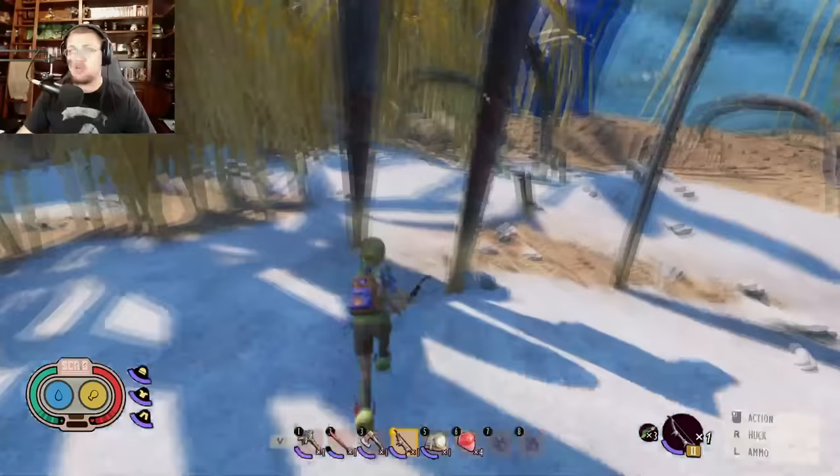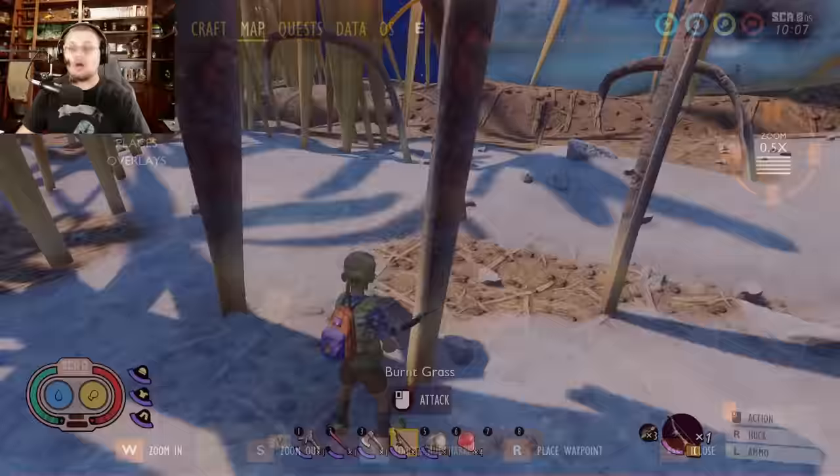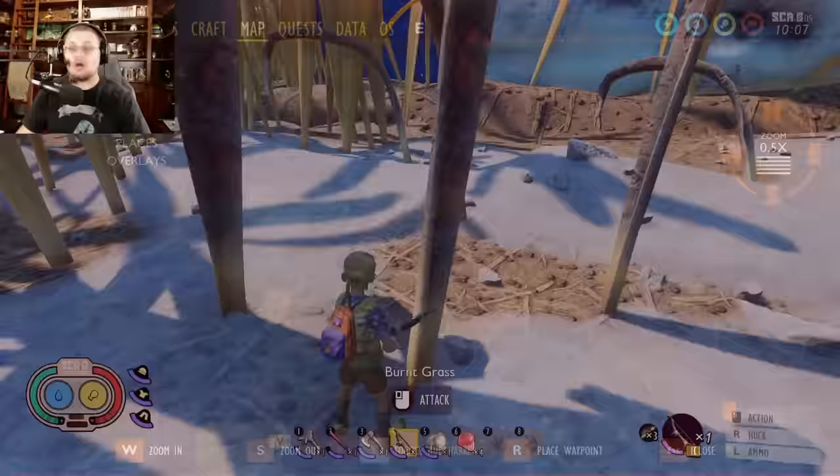Where do you find these things? Literally just take your cursor and circle all the way around — all of that, and then all the way back down over here. You find them everywhere in this area. There's no specific spawn location for these things. They come and go as they please.